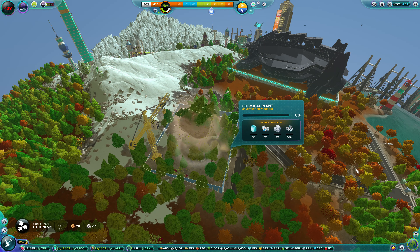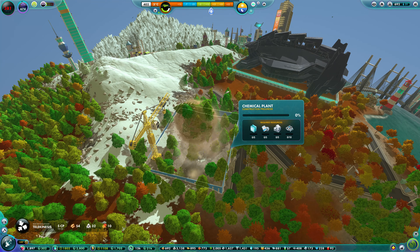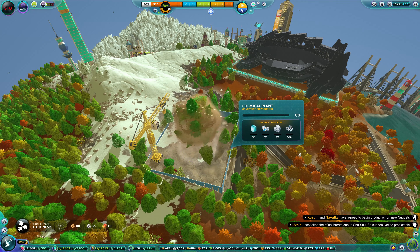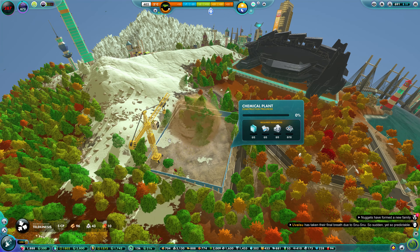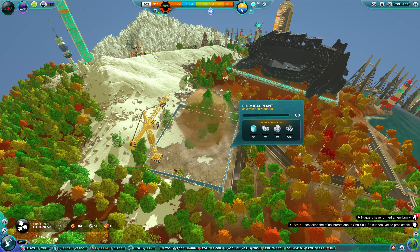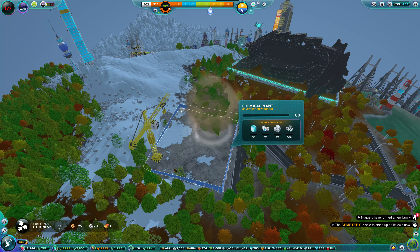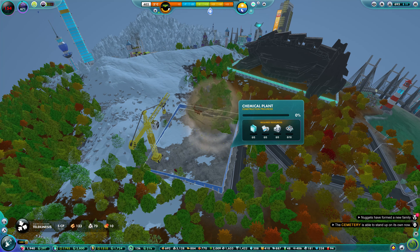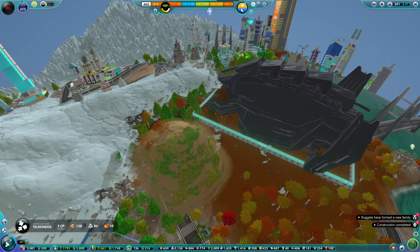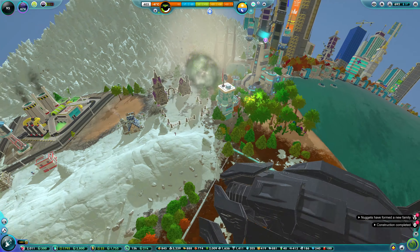I've got a lot of creative points so I'm going to use some of those to clear out these trees, because nugget-wise or spare worker-wise we're still a bit short as always. This will save them a lot of time. Once we clear this out, the couriers will take over delivering stuff - the laborers clear the trees and rocks, but the couriers deliver the resources. It's cost almost 500 creative points to do just that, but it saves time and I didn't need the points for anything else.